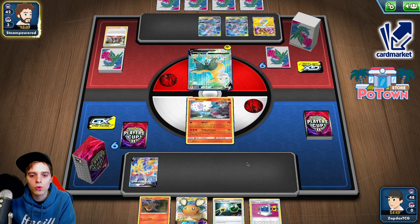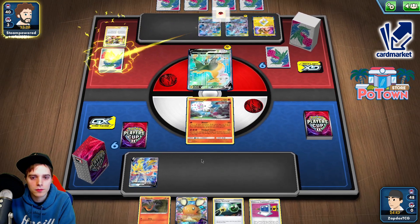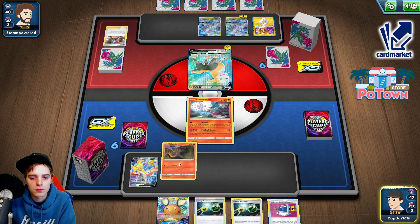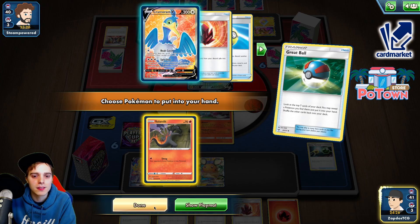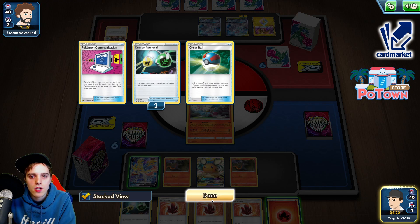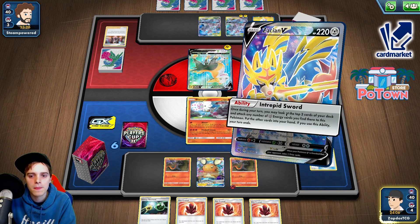We did not even attach an energy to Blacephalon. Electrify — do whatever you want. He's gonna take like three prize cards at one point, which is scary. There's no other way — we need to set up a lot of Salandits. What is this? We could attach. Probably gonna knock us out this turn to be honest — might as well attach here so we can retreat this guy. Maybe he's gonna go for another Electrify, but it's probably gonna just attach and knock us out.